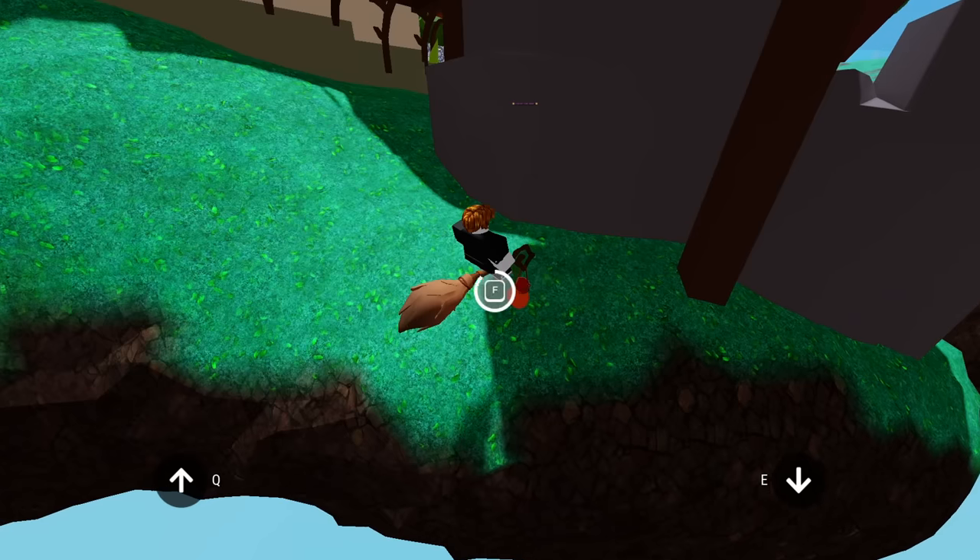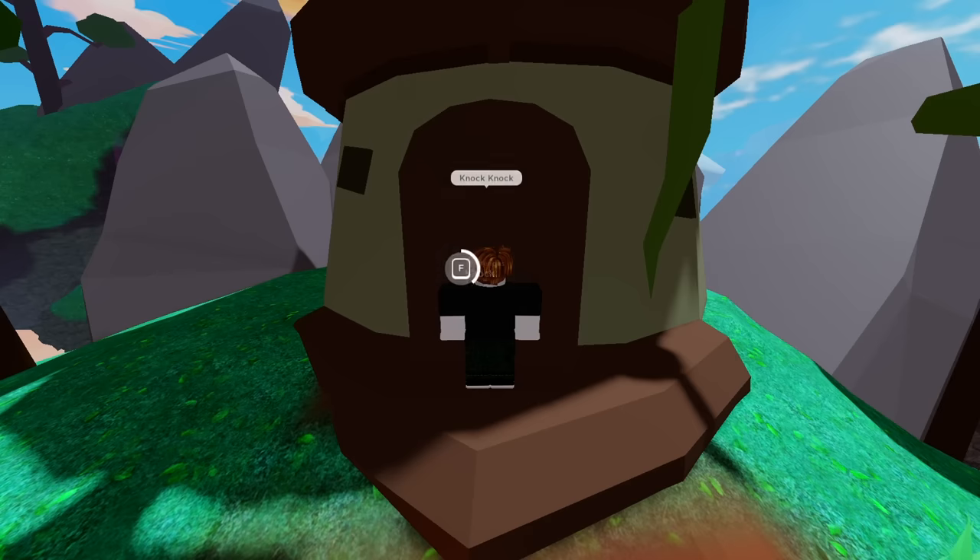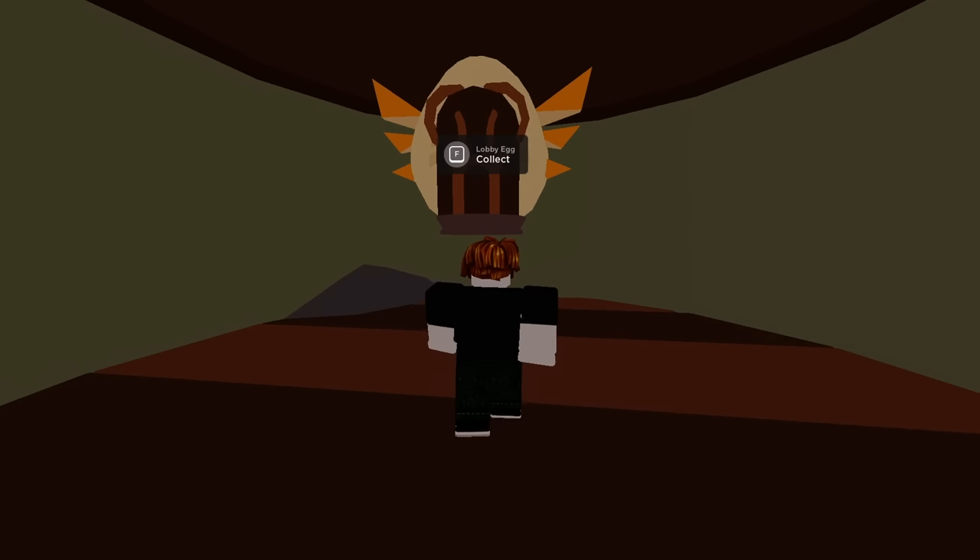There's two carrots, third carrot. Deliver them to the rabbit and we have found the lost egg. Now we just come over to this windmill, knock five times, and now we've collected the hidden egg.